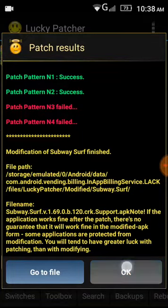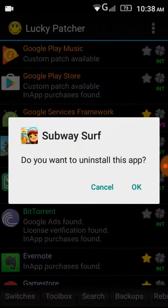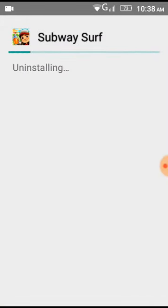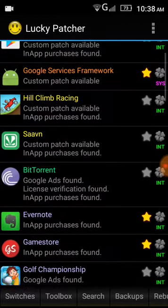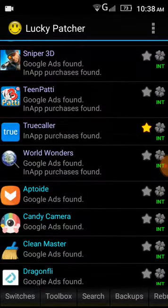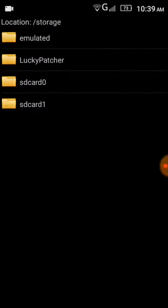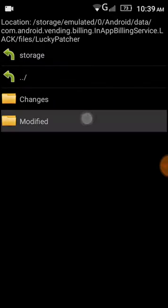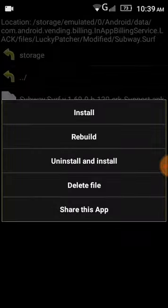After a couple of minutes you're gonna see the result showing 'N1 Success, N2 Success'. Just click OK and then click 'Uninstall the App', click yes — the app is gonna uninstall. Now here comes the main part: in the below menu, search for 'Rebuild and Install' — it will be at the last of the right-hand corner. Click on it, click on the second part which is 'Lucky Patcher', then click on 'Modified'. Here you can see your Subway Surfers which you have just modified. Click on it and then click on its support dot APK, which is the last file.